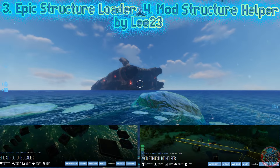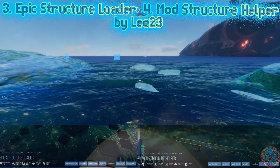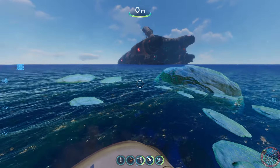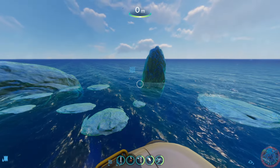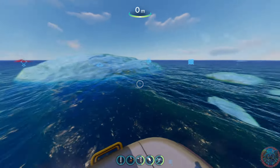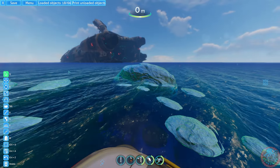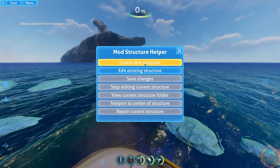Let me introduce you to two mods: the Epic Structure Loader and the Epic Structure Helper. With the Loader, you can download structures that other people have made, posted on Nexus, and load them into your game for a completely new experience. They can place any prefab, any object, anywhere. With the Helper, you can edit an existing structure or create a new one.